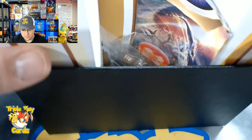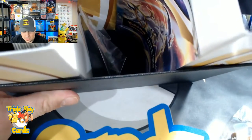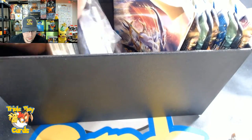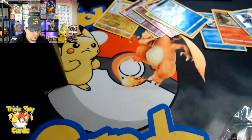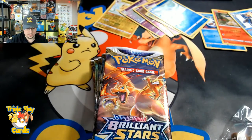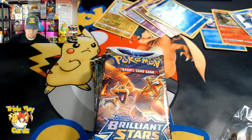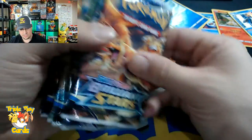This box looks amazing, I like how they did it. We got the V-Star coin there, they give you the brown - well mostly gold - brown dice, and some sleeves with Arceus on them, very nice. Here are our packs. Let me get this code card for you guys. Let's count them: one, two, three, four, five, six, seven, eight - we got eight packs. Wish me luck, hopefully we can get something really nice.